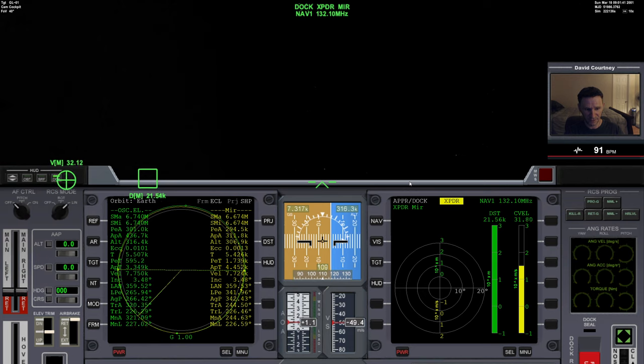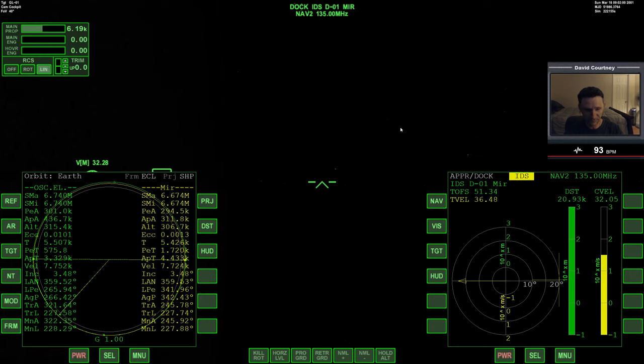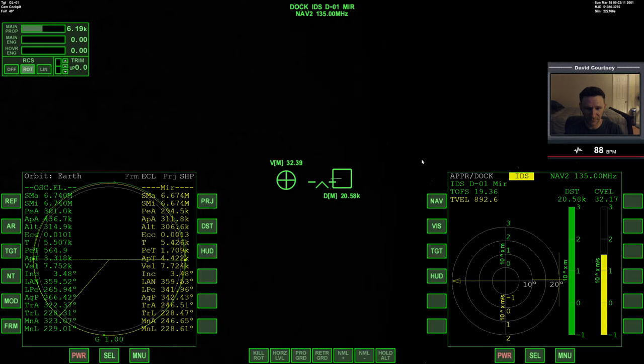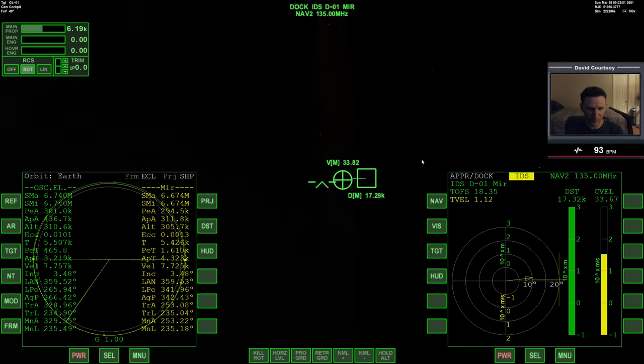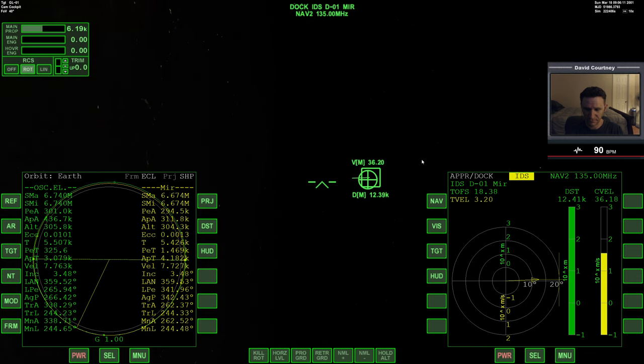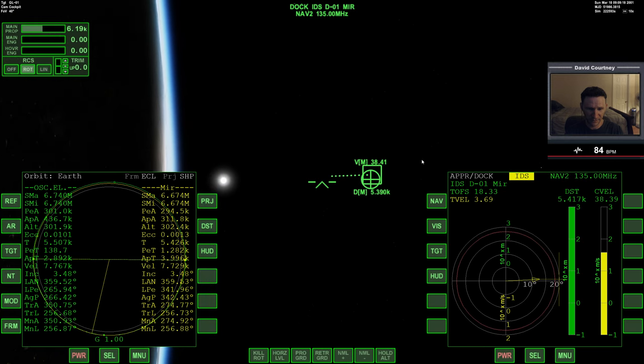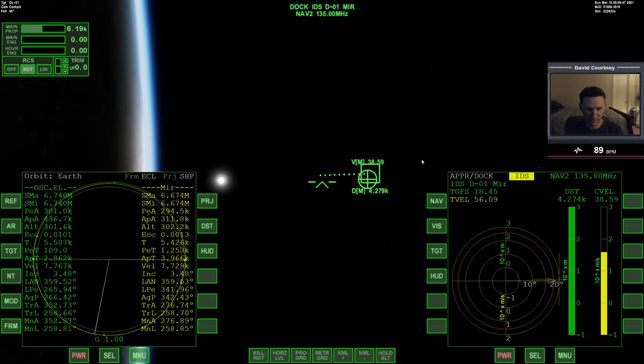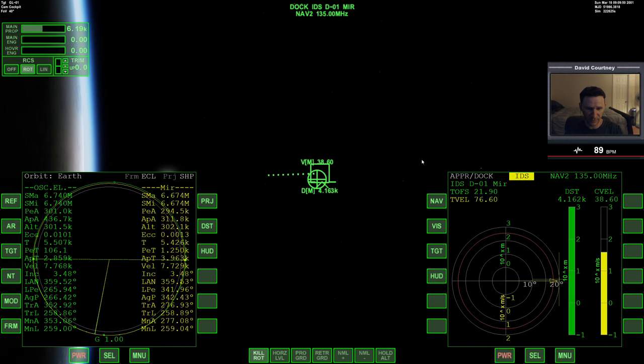We're 20 kilometers away now — getting pretty close. Let's switch over to Nav 2 which shows the actual docking port we're going to dock to, and press HUD to put that information up. I'll press F8 to see out into space better. Let's rotate over towards our target — we can't see much since we're still in the dark, but we should be coming into sunrise pretty soon. We do have our retro doors open.